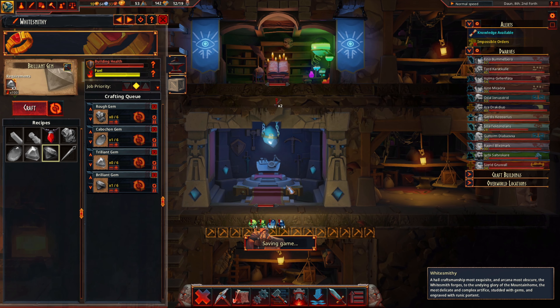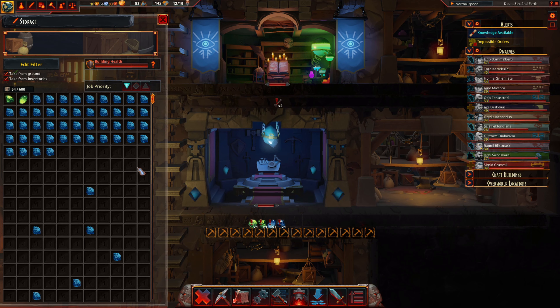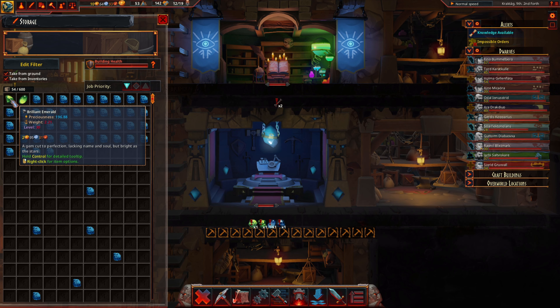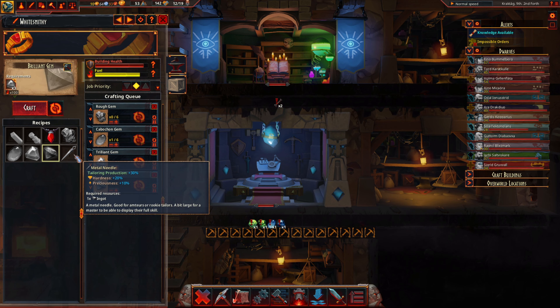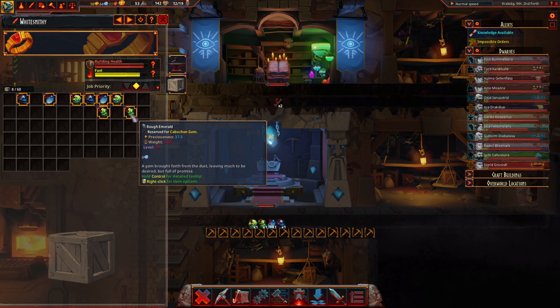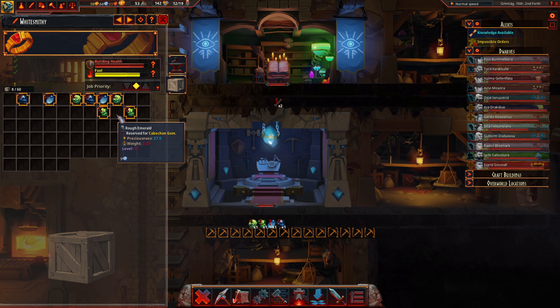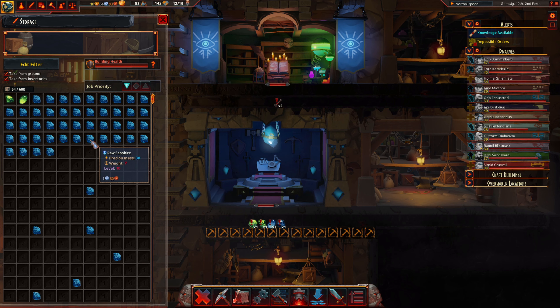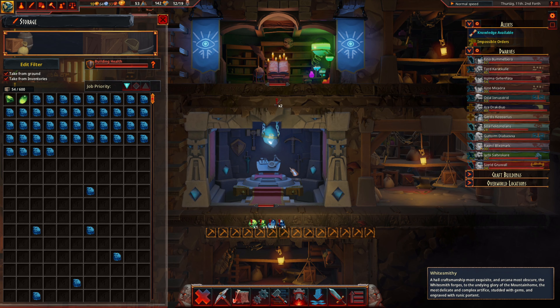Another thing we were looking at last time was whitesmithing and gem production. We do have some emeralds. I took a quick look to make sure that processing the gems actually makes higher value gems — and it does. This raw sapphire is 1 silver, 80 copper.